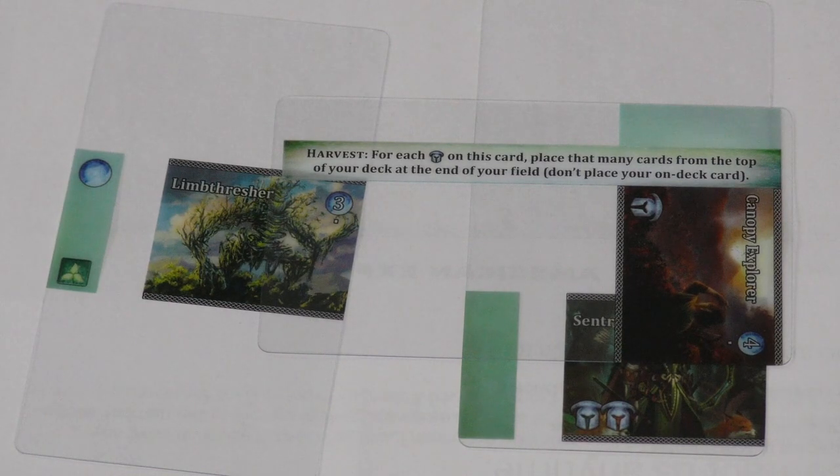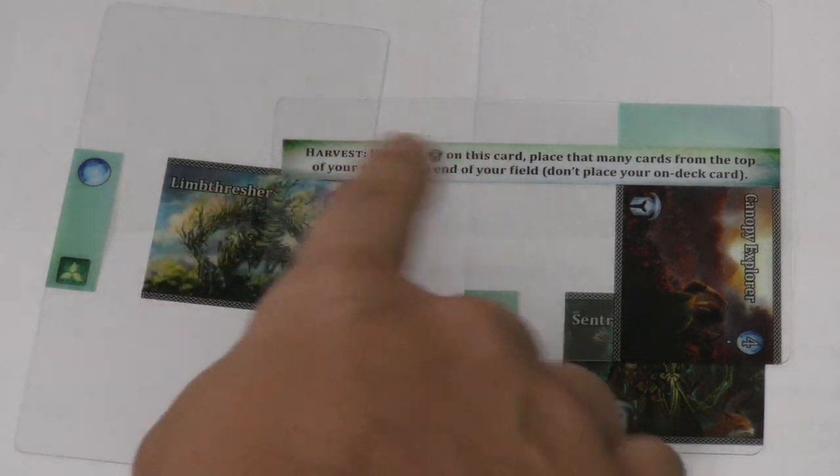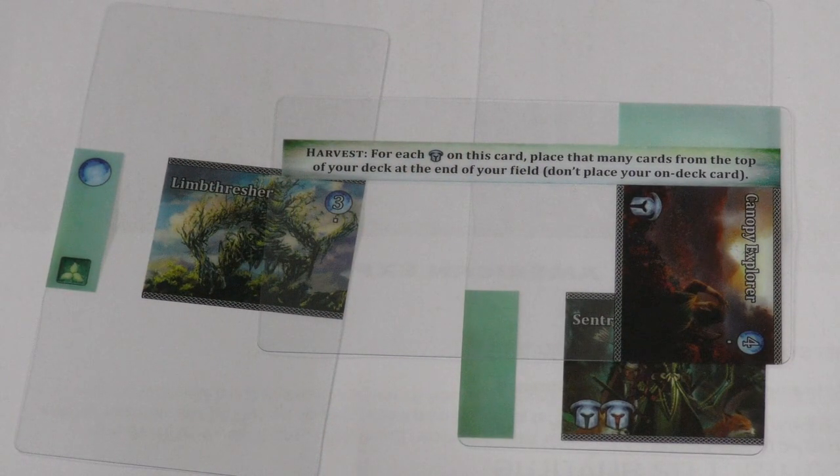The unique new one from the first set says: for each helmet on the card, place that many cards from the top of your deck at the end of your field. So it's a way to get more cards out there when you play this one. Those are the level ones — let's take a look at the level twos.